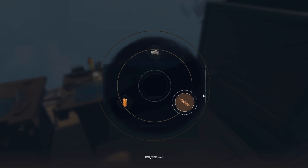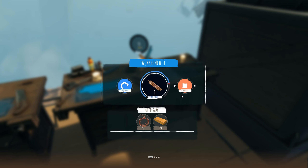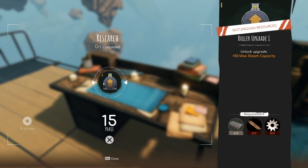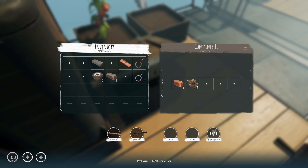It's in workbench 2. I need to craft it. We have a brass pipe. Wait, how many did we need? We need three of them. Oh my god. We needed three of these.